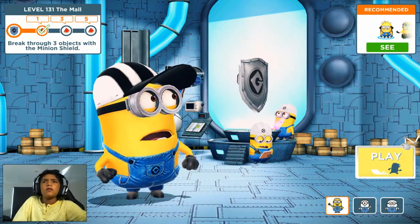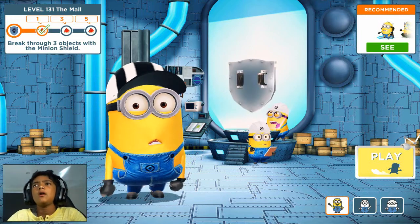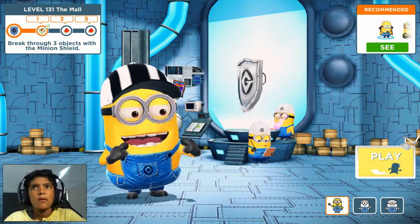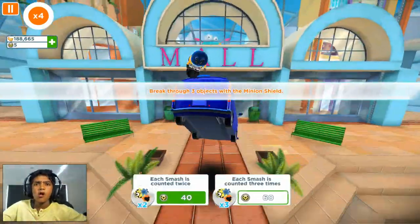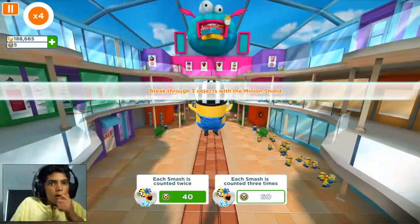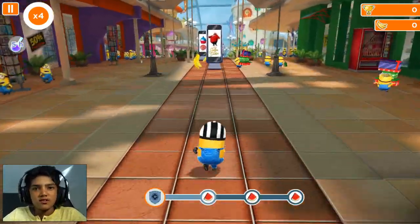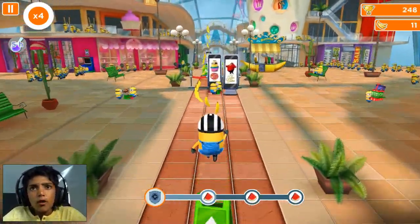Hi guys, welcome back to another video. Today I've been playing some minions at level 131, Dermall, trying to break through objects with diminishing three times for our main goal, and five if possible. Let's do it guys. If I had 60 tokens then one smash with diminishing would basically mean two cube fruits anyway. Let's keep on going.